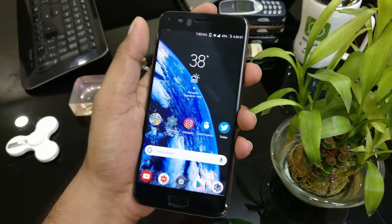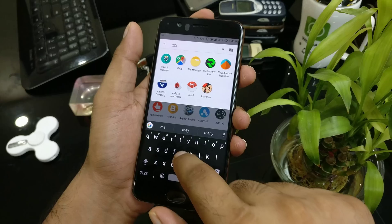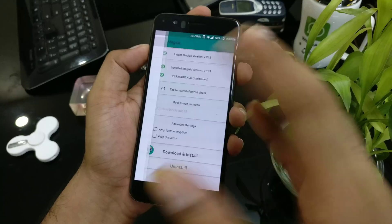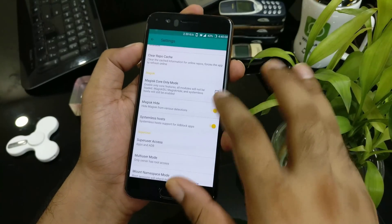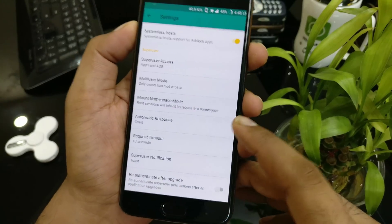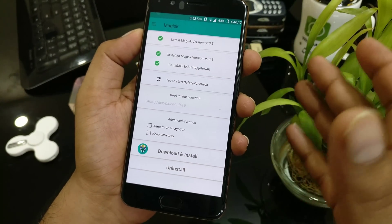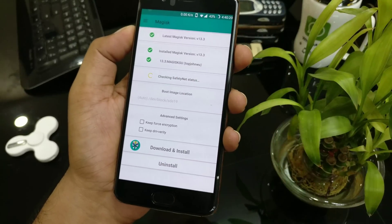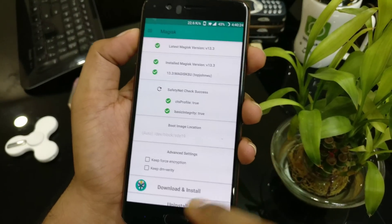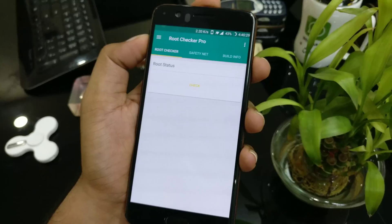Now I'm going to go and verify. First thing first, open the Magisk manager — that is more important. Now it is showing version 13.3. There's a likely chance that on one shot it won't work, so you guys have to do some settings. It should have an automatic response option. Click there and try. If it's not working on one shot, you guys may need to reboot a couple of times. It's working fine — the safety net check has been successfully passed. Now just verifying whether you are rooted properly using Root Checker Pro.